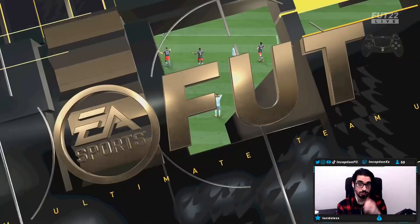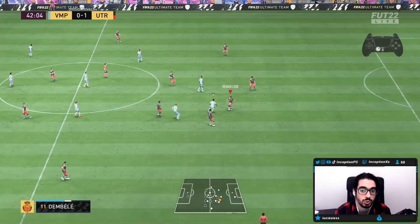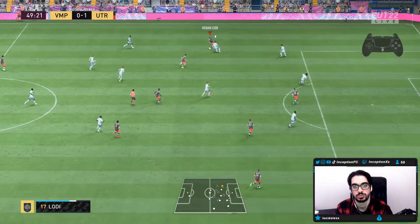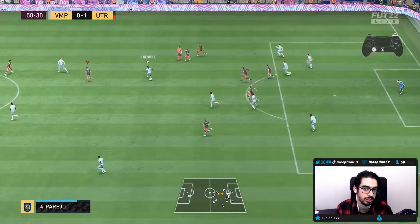Great finish right there. Nice. To be fair, if you really care about boosting his shooting as much as possible, it could actually be ideal to give him a chemistry style that boosts that as well, since his base card stats for defending are already there. Good last-second touch — I don't think it actually counted as a foul. The pass with Lucas Vasquez was good, man.